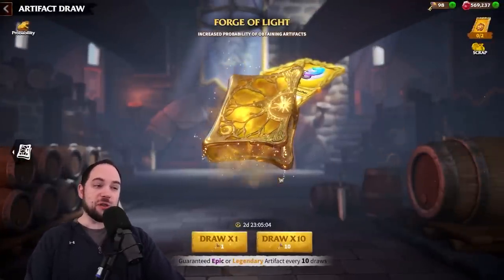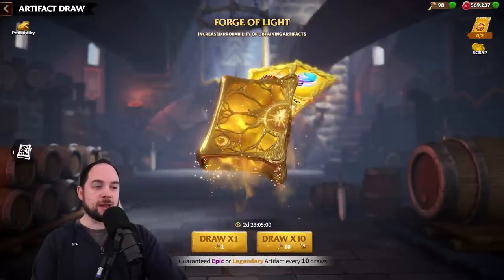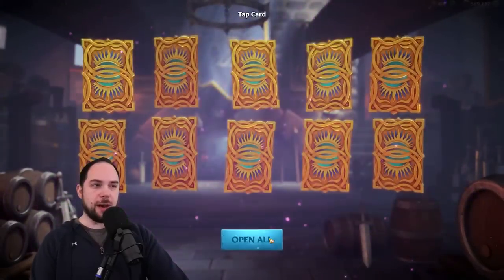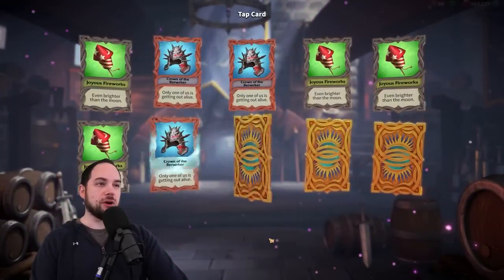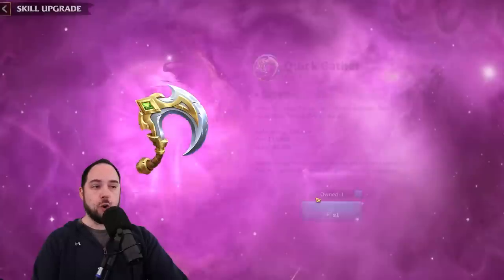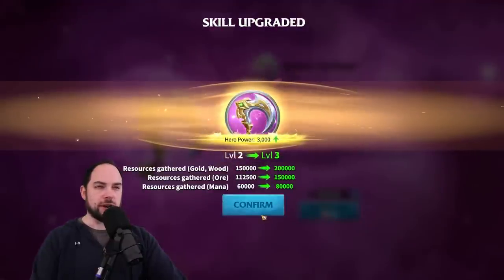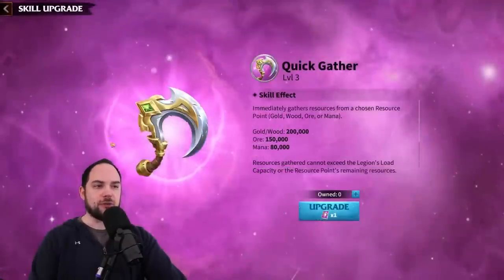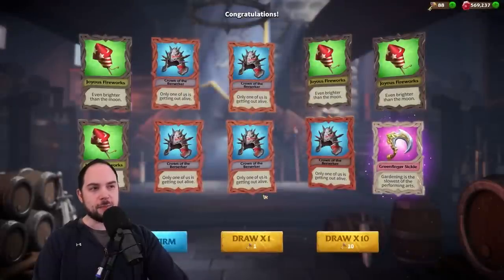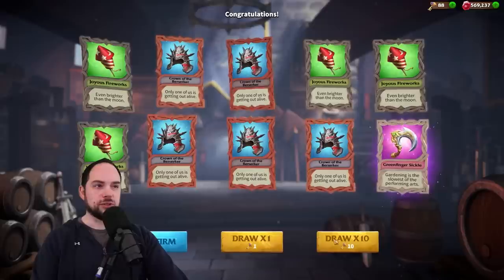Here we go on the Forge of Light. I'm wishing for the right thing. First 10-pull — we get one epic. Green Finger Sickle is dope. I love the free resources off this thing; it's very rewarding to use. The instant gratification of claiming the resources is quite nice. Obviously not a combat item, but I will take it. First pull down, only one epic pulled from it.